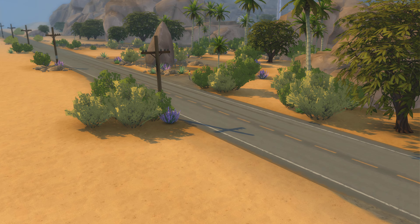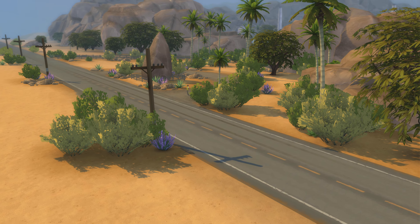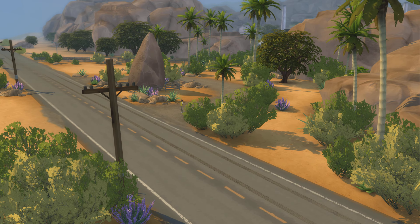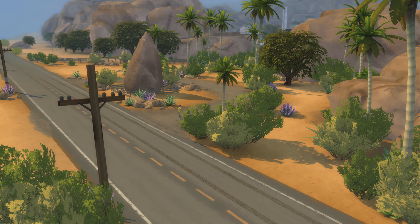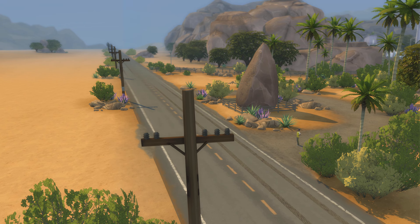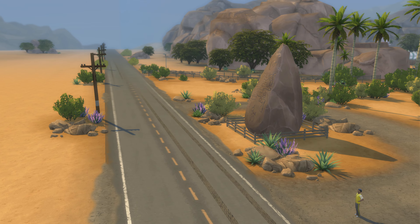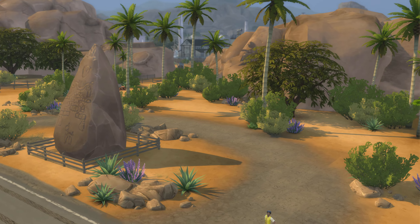This particular lot is called FutureSim Labs. It is on a 50x50, a special venue, so you can't change the venue anyways. And it is from the Get to Work Pack. So if you want to be a scientist, you get to work over in this area we are going to be taking a look at.